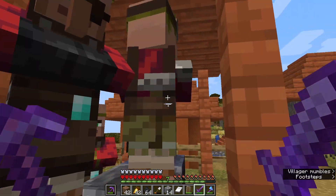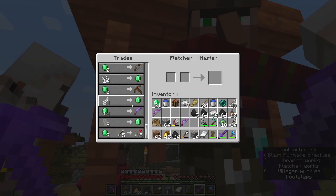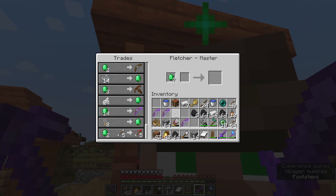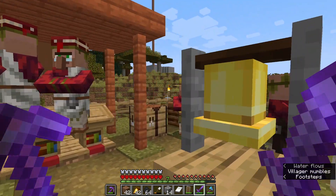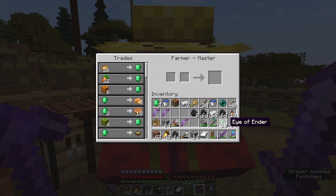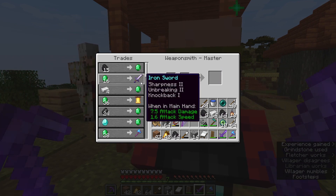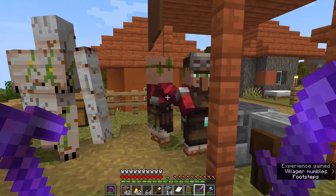But before we do that, we need to get ourselves a better bow. Right now I've got a bow with Power 4 on it, and I would dearly like it to have Power 5. But in order to do that I need to get two more Power 2 bows from these guys — I've already got two. So I need to trade a little bit more. I'll just trade a little bit of my coal and my iron, just to get enough emeralds.